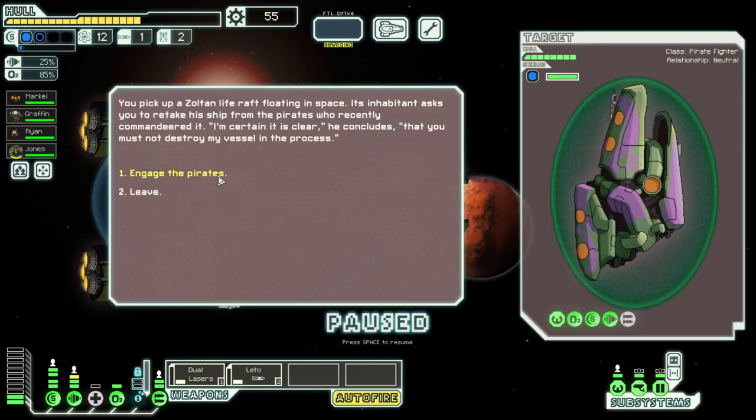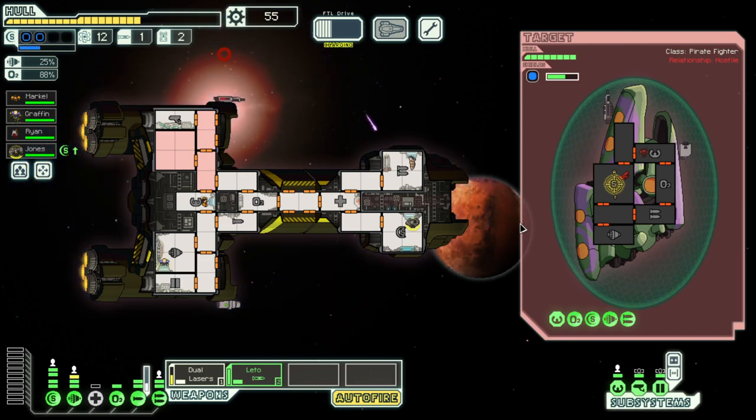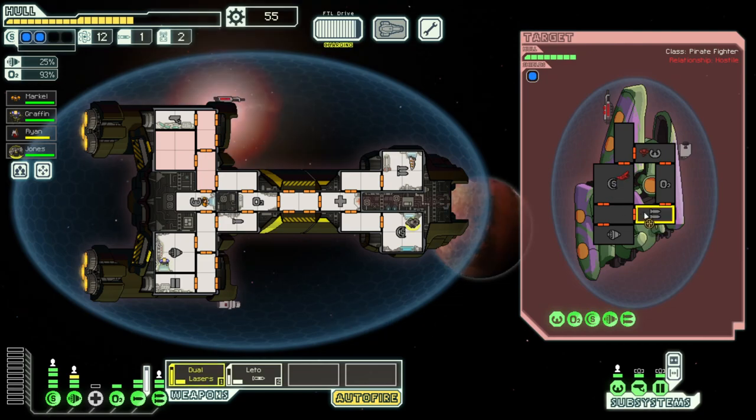Got 12 fuel — pretty good. They have a burst laser and a bomb. We've got two layers of shield so we should be mostly okay. We only have one missile though. This could be spicy with the burst laser. Hoping for one miss — that's mostly okay, should be able to fix it. It is an ion bomb and it did miss. Their Zoltan shield is down — we'll power up the Leto just in case. We wait for our artillery beam to come in.